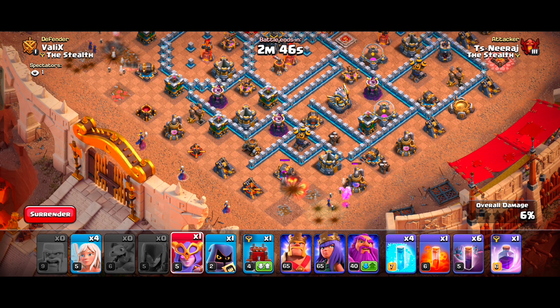At number 3, we have the GoWitch Zap Attack Strategy. We will start this attack by destroying the Multi Inferno Towers with the help of our Zap Spells. It takes 4 Zaps and an Earthquake to destroy 1 Inferno Tower.